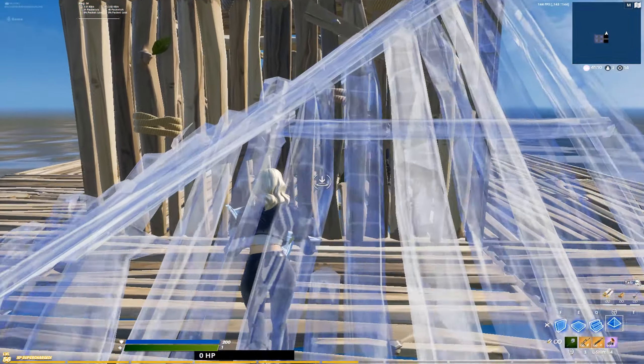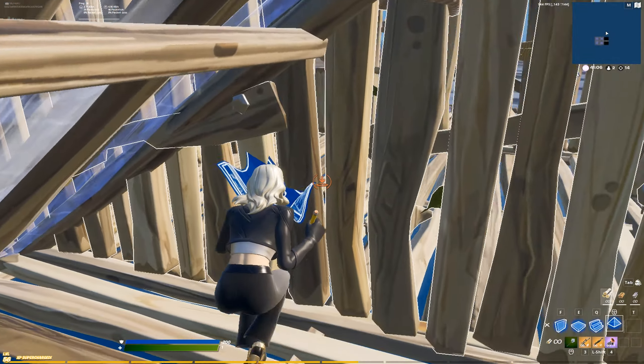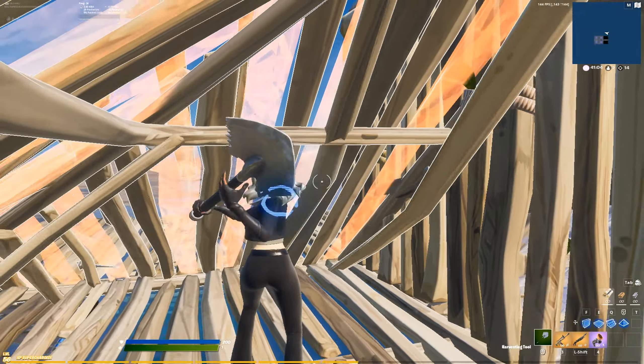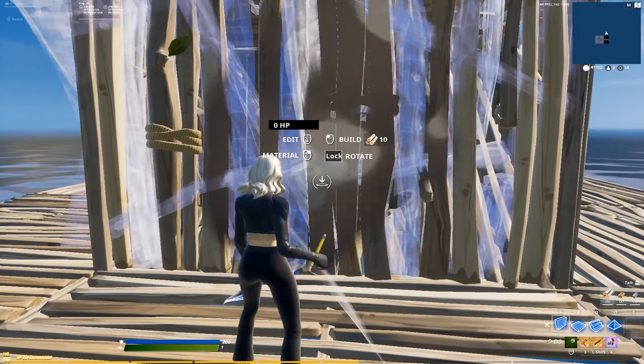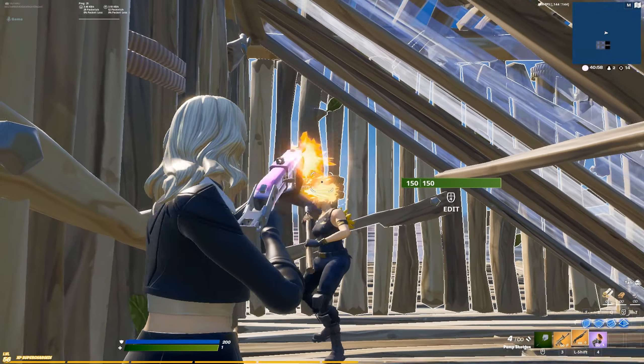This is the same thing. So if they're in a corner, you can preset them so they get stuck in the corner. You just want to place it through the wall like I showed you before. And then they're stuck in the corner and you just take the wall and then you can do whatever you want. It's an easy kill.